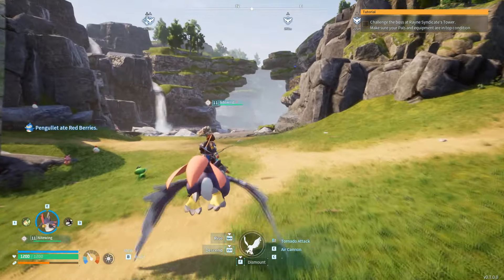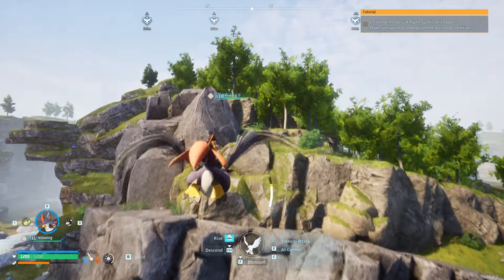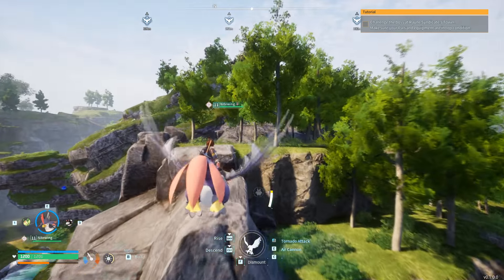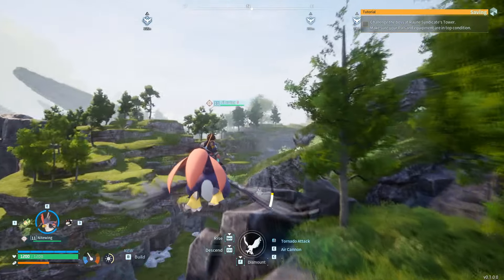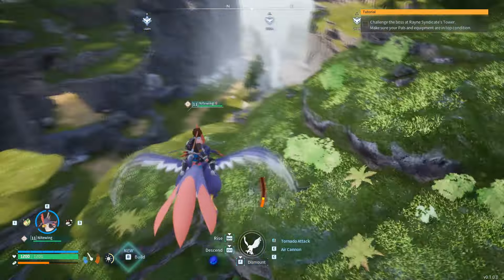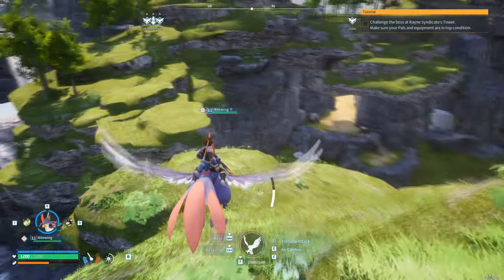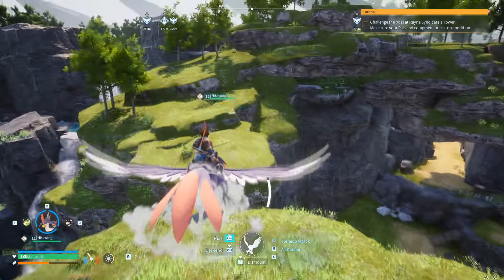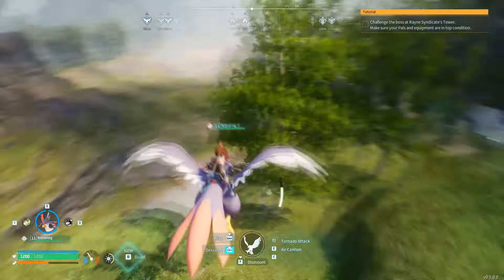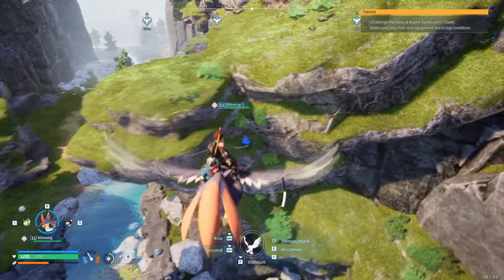So you can kind of hover around the ground. If you want to rise up, it does use energy to rise up — you can see I'm using energy right now. It's a little slower than other mounts, but at least you can get up in the air pretty high and check things out.